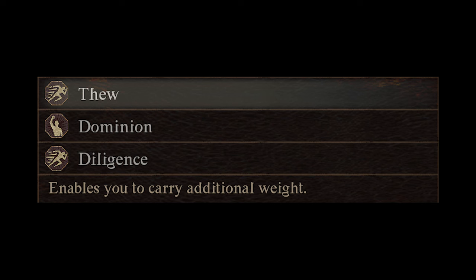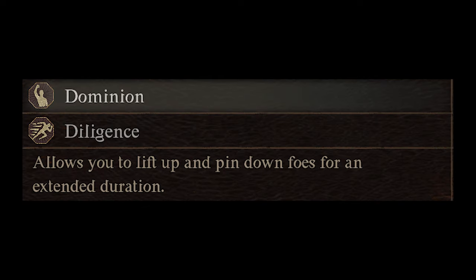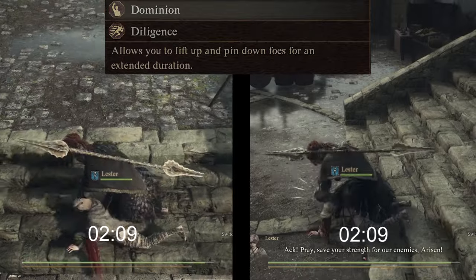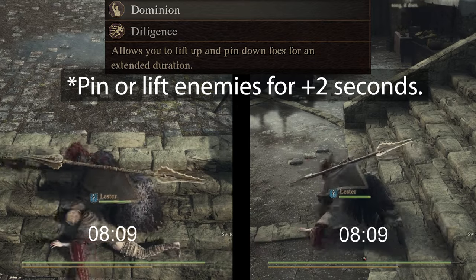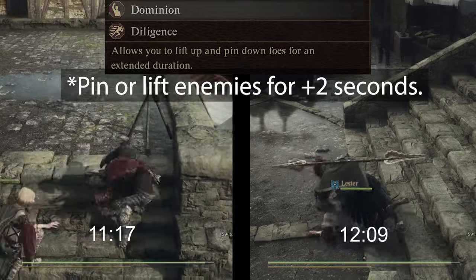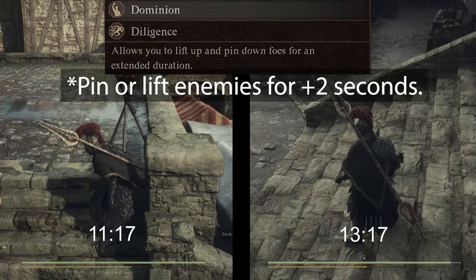Next at rank 6 is Thew. Thew is very simple — it increases your max encumbrance by 10 kilograms. This is more useful early game while you still haven't acquired very many golden trove beetles. Next at rank 8 is Dominion. Dominion allows you to pin or lift enemies for an additional 2 seconds. Without Dominion you can pin enemies for about 11 seconds, and with it for about 13 seconds. I have never been in a situation in combat where I would want to pin an enemy, so I believe this augment is largely useless.